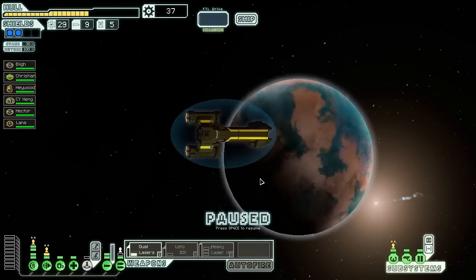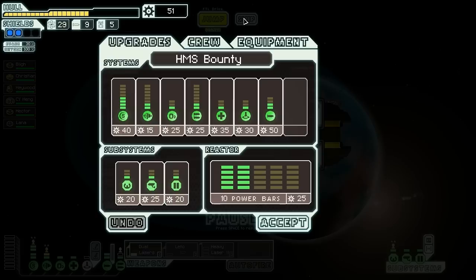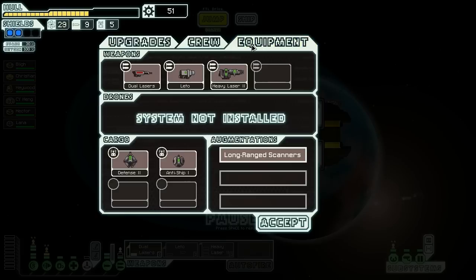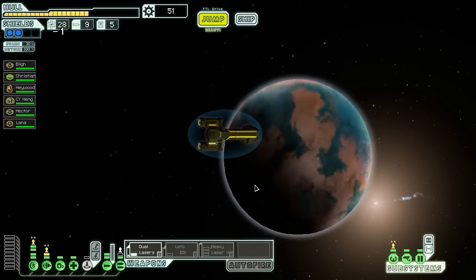Let's see what we've got out in this universe. Federation sympathizers contact us as we arrive: 'We know your mission should be secret — don't ask us how we know about it. Take this schematic, it's all we can do to help.' Just a random drone schematic — awesome. I don't even have drones — why do I keep getting them? Let's check out what this distress signal is.